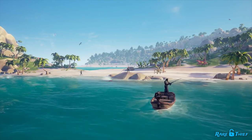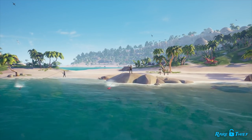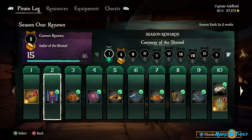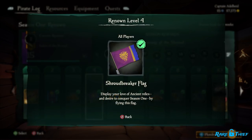The Seasons progression system awards progress to pirates for performing a wide variety of actions and not just turning in loot. The foundation of this global progression system is Renown — a progression metric that isn't entirely dependent on handing in loot. Renown can be earned in dozens of different ways and represents your level of progress within a season.